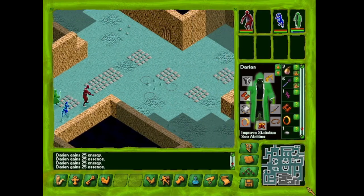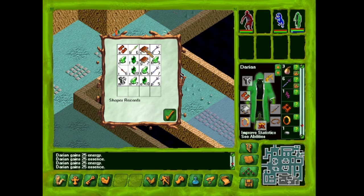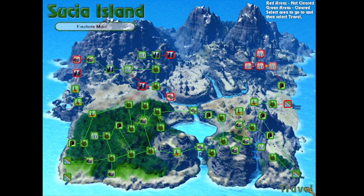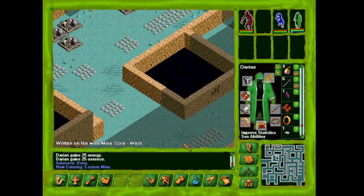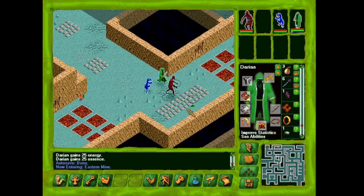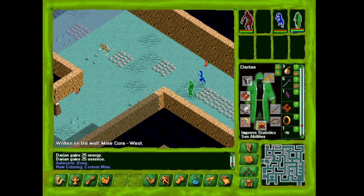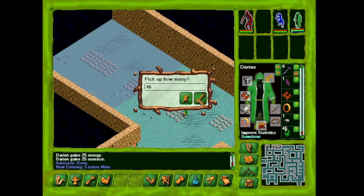Heading on out. We'll leave everything that's not a crystal — there are so many living tools here. Picking up everything gives us 120 pounds. Eastern mine — we may actually have to leave that here because we're going to have to cross the lava sections, which will reduce our action points too much. That means we won't be able to go across properly. We've got 46 gemstones.